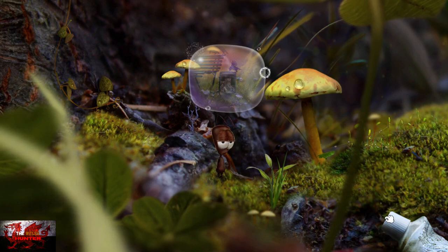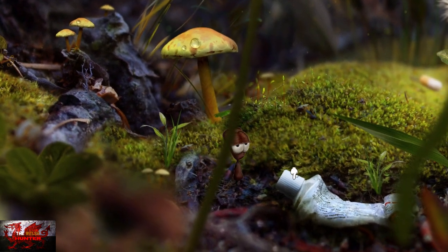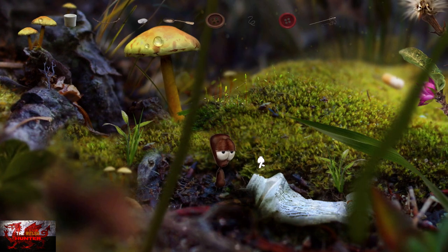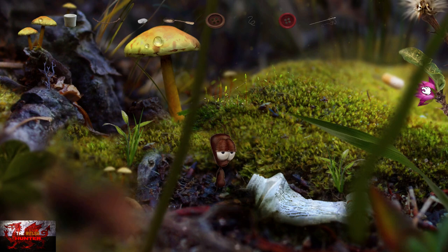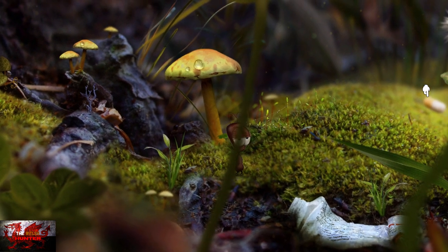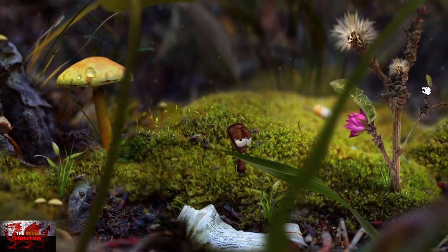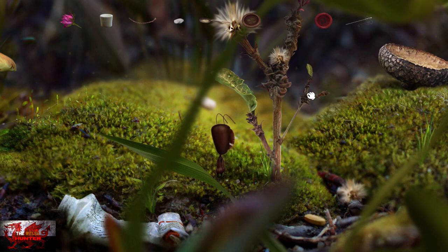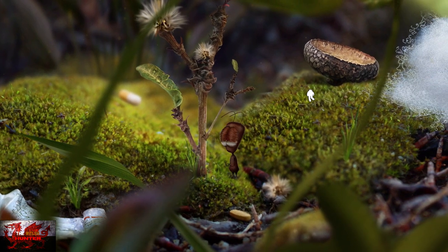We come into this new area, which is nice. We're going to grab the toothpaste lid — that is literally bigger than the ant, more or less. We're going to grab the pink flower which is just to the right of the toothpaste lid. It all comes in handy — there's always a method to our madness. Grab the Y-shaped twig as well.